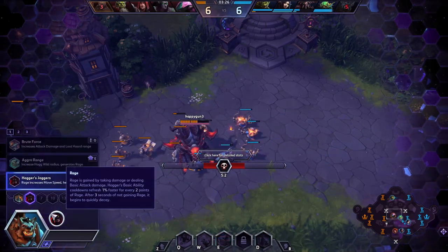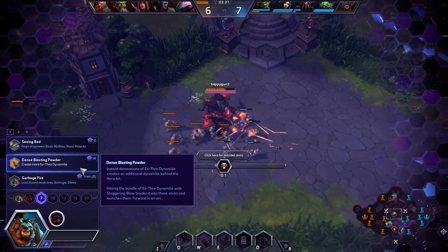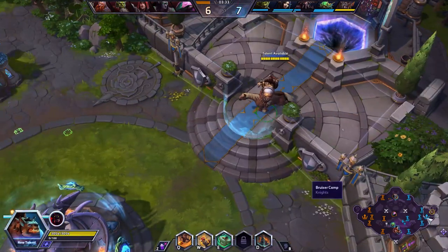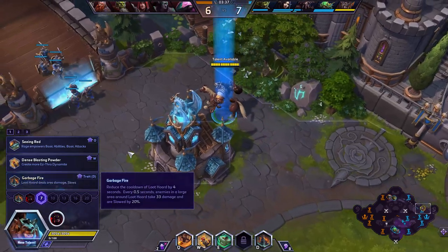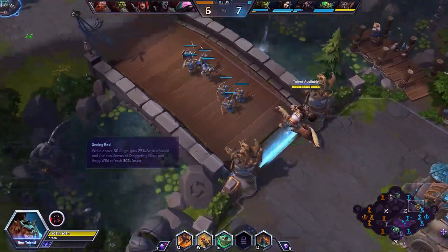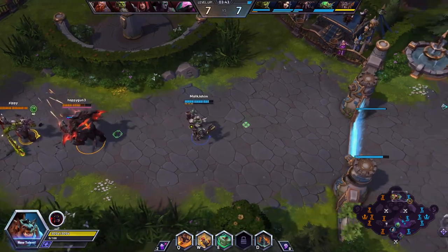We're gonna get to level 7 here. This is a perfect opportunity to talk about level 7. I'll be getting Dense Blasting Powder. A lot of folks pick up other talents - especially Garbage Fire, which can help with slows, and of course Seeing Red is helpful for extra damage. But I really like the control Dense Blasting Powder brings to the laning phase and in battles later on.